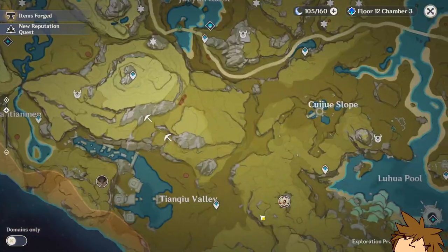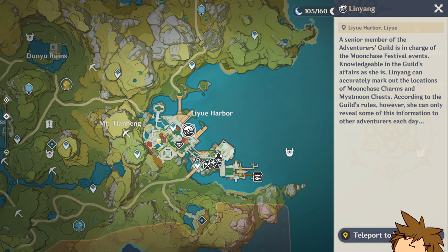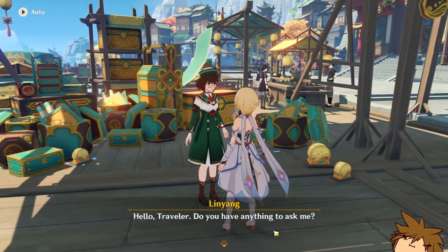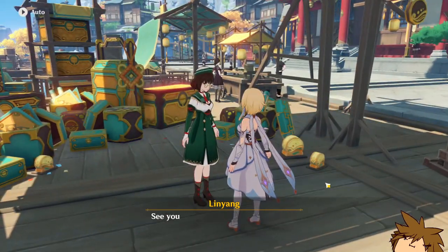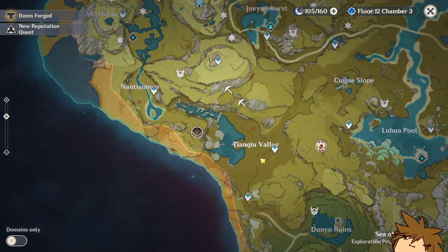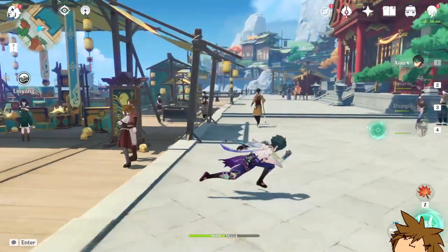If you find yourself having trouble finding all of these, you're going to have to go to Li Yue Harbor and talk to this lady right here. You'll see a little ocean icon — talk to her and she'll give you hints. I already took the hints, but you only get a certain amount, around 20 or so, and you don't get more hints until the next day.